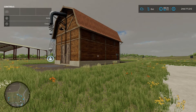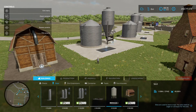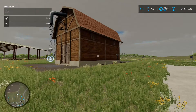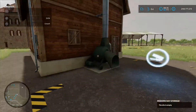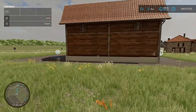Next up is Modern Hay Storage by The Law, 9.80 megabytes. Find it in the construction menu under silos - 90 grand to buy. Place it down to store your hay and straw. The loading out point is at the front and the loading in point is around the back.